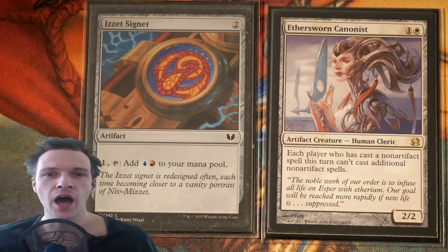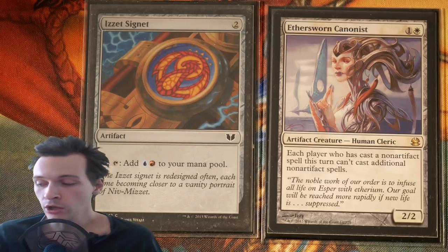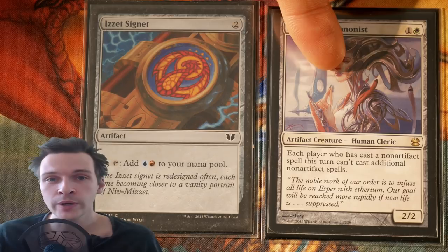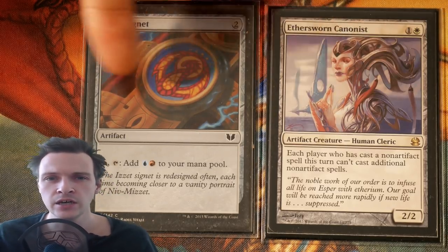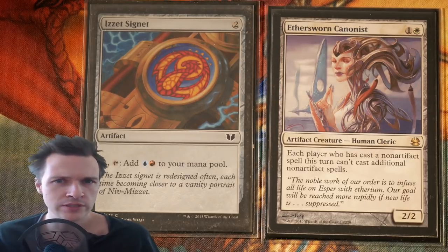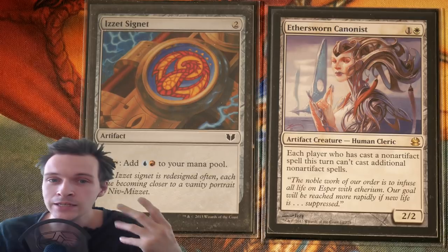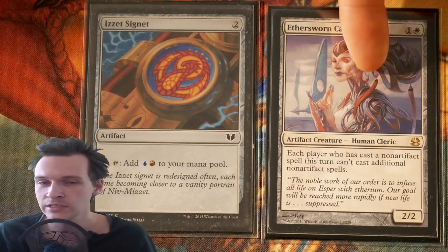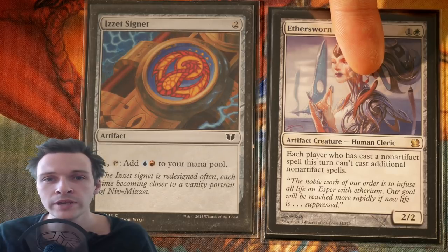Let's proceed with artifacts. This part should be really easy considering there are a lot of different mana rocks we could include. We also have an artifact here that is also a creature — two problems with these cards though: they don't die unless our opponents destroy them, which isn't guaranteed. Also, the second problem is that this is actually stopping our opponents from winning the game.